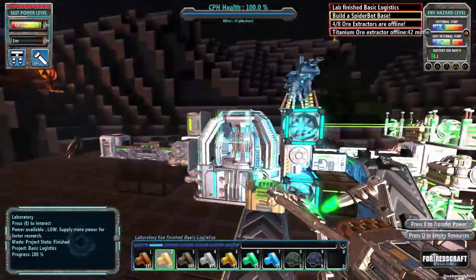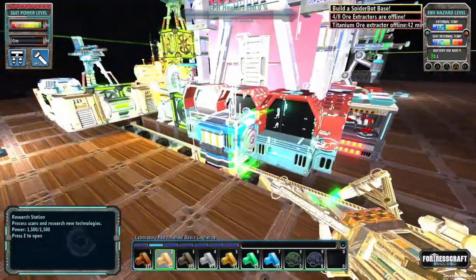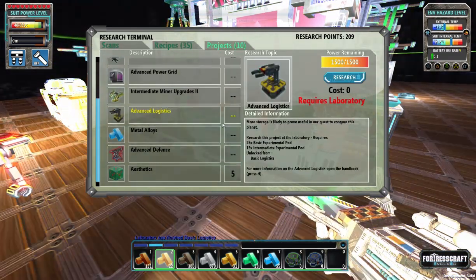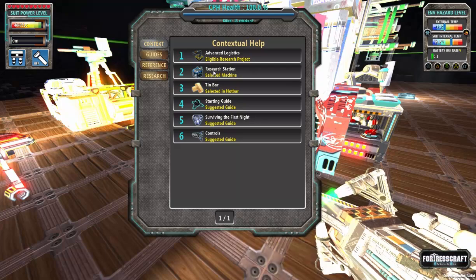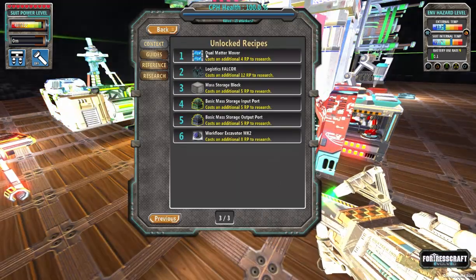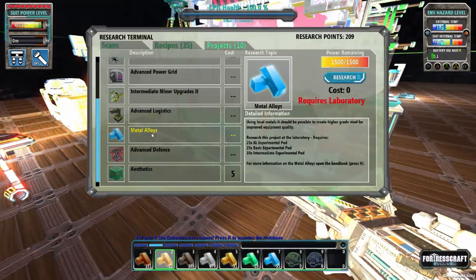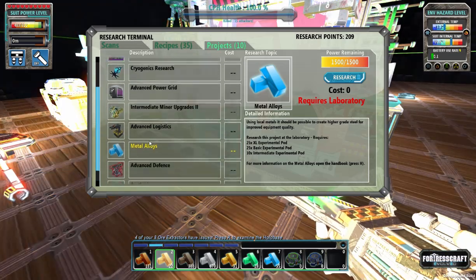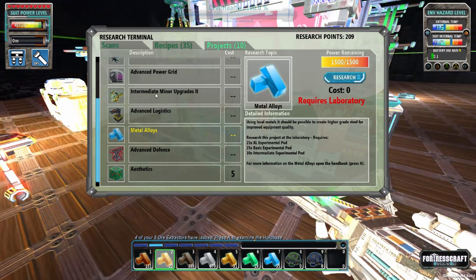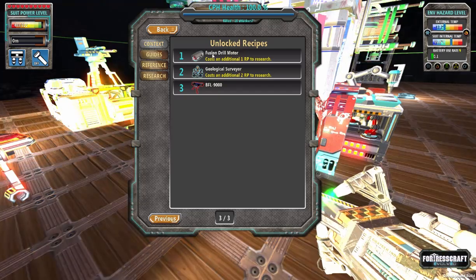The lab finished so let's collect that and look at our situation. Looks like we have advanced logistics — I wonder what this opens up. Nothing I need particularly right now. Metal alloys is something I'm going to want very very soon but it's really expensive.